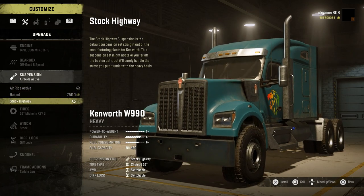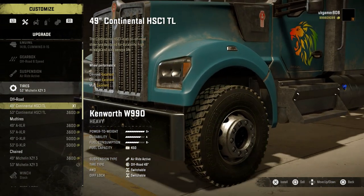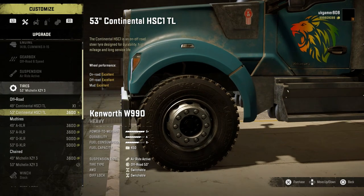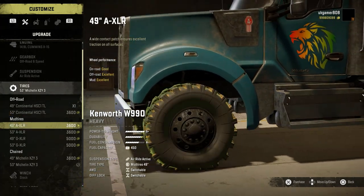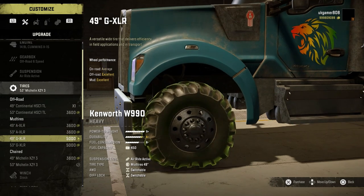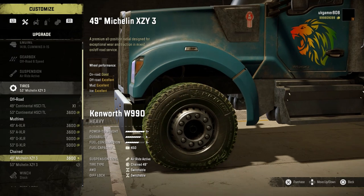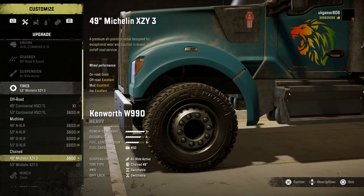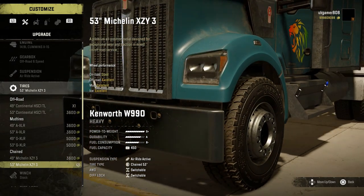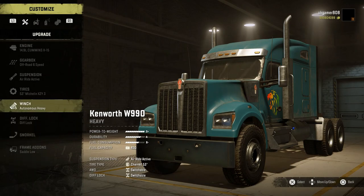For suspension we've got air ride active — you can have raised or stock highway. Tire-wise, we have two Continental options: a 49-inch and a 53-inch, with writing on the sidewalls. Then mud tires in 49s and 53s, plus the XLR and GXLR sets. For chained options we have the Michelin 49-inch and 53-inch chains available.